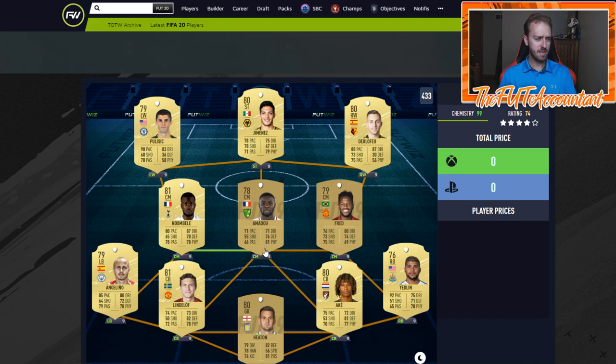Moving on to the midfield, I went with three very well-rounded players. The Amadou card looks really solid — 71 pace, 76 defending, 81 physical. From a face-card perspective he looks like a great center defensive mid. He's got a little bit of pace with good defending stats, decent dribbling and passing for a card of this rating. If he played a CDM role — which even in this formation I'd have set back — that works well. Fred is an all-around good center midfielder, and Ndombele is going to be very important for squads this year because he's got 87 dribbling.